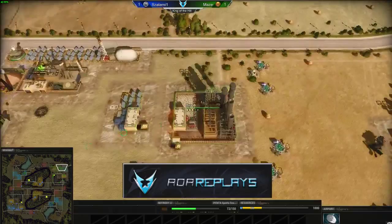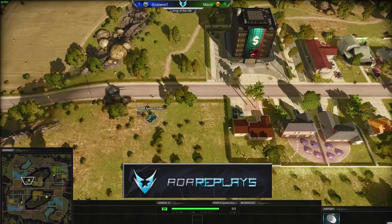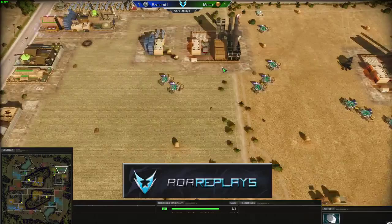The bank has been cleared as well. Salami is taking the map. Maize still has that lone aluminum refinery up in the north providing some resources, but right now it's looking pretty grim for Maize. He's lost quite a bit of map control, and you can see automatics still being rallied to that hillside plateau.